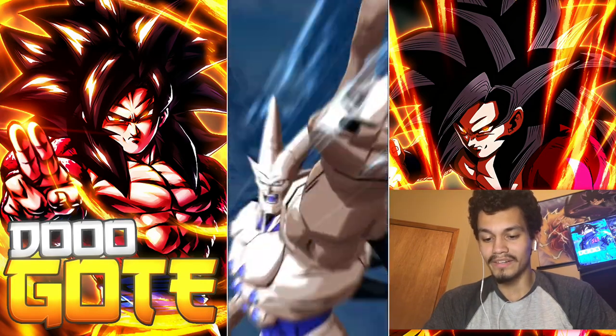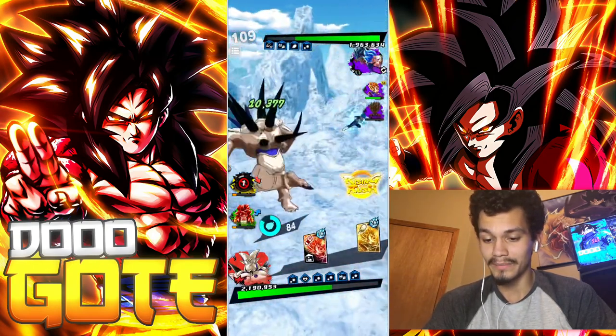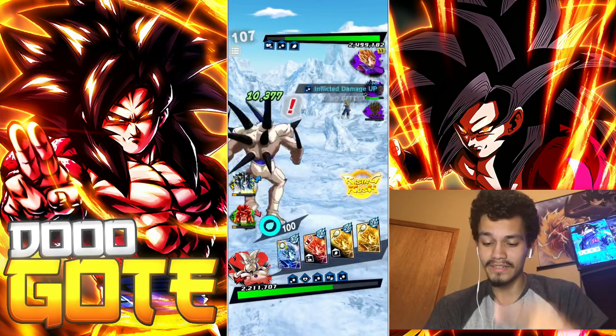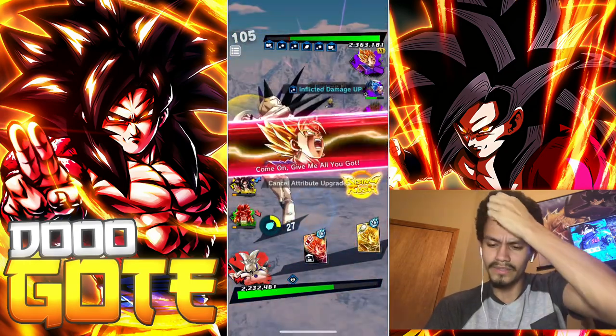Ultra Omega is a very good unit even without boost. I don't even know if boosts are actually in the game right now — haven't checked. Good damage, about a million.